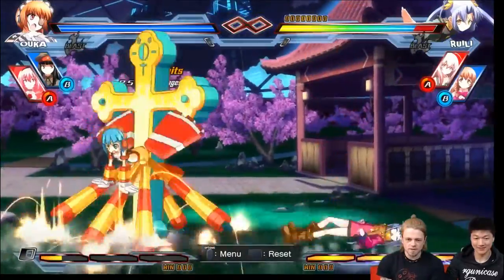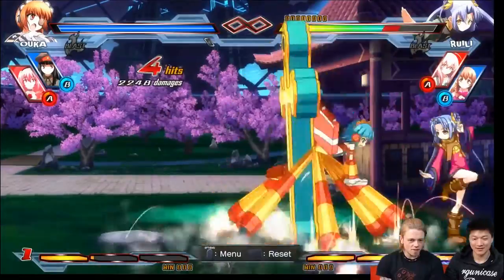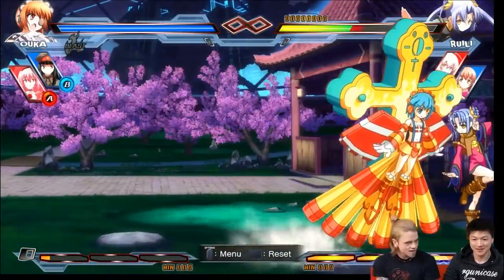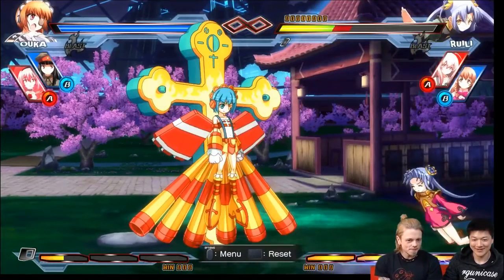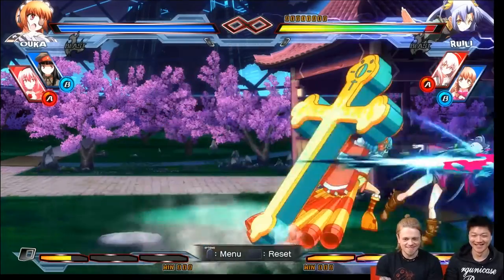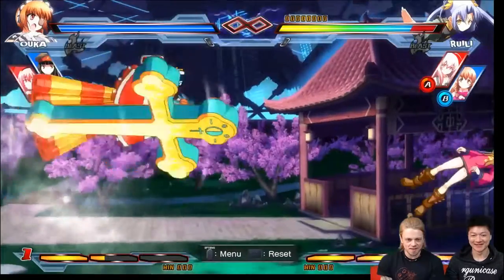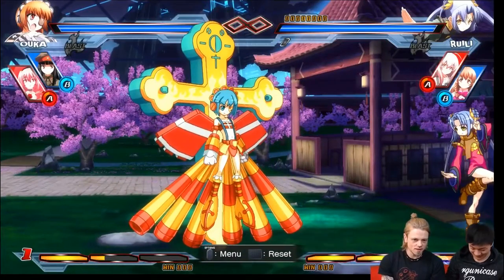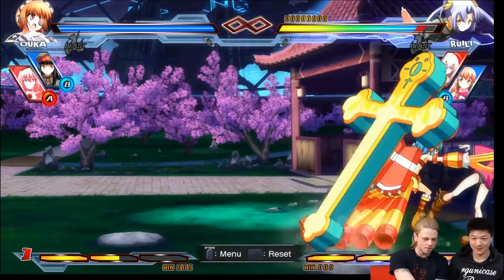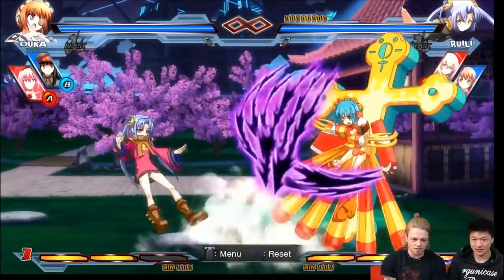Yeah! So what do you feel should be your general game plan with this character in a fight? Like where on the screen do you want to be, what buttons do you want to press? Just get that thing as many times as possible. But I don't know what buttons are there. Okay, take a look at your buttons — just see what they do. Just backdash and try that button, see how far it reaches.